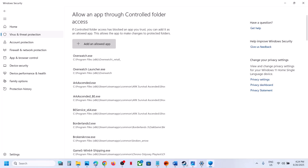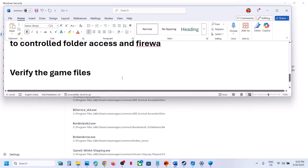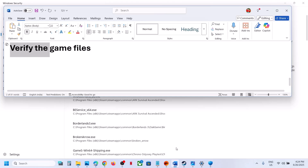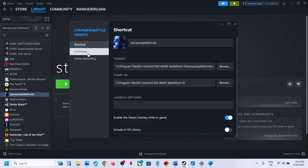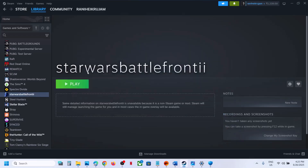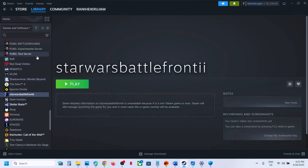Still not working? The next step is to verify the game files. If you have the game on Steam, right-click on the game, select Properties, go to the Installed Files tab, and click on Verify Integrity of Game Files.